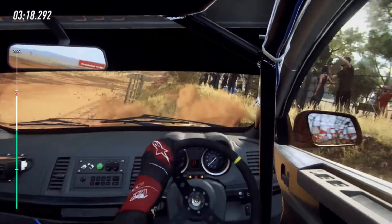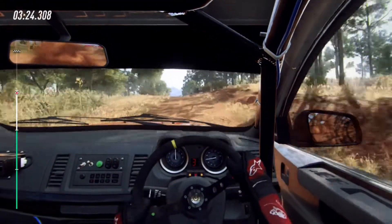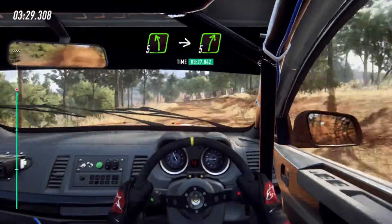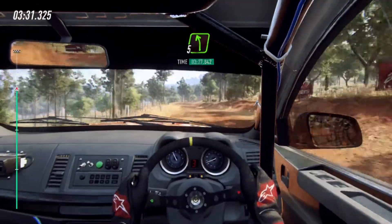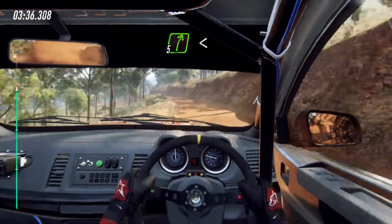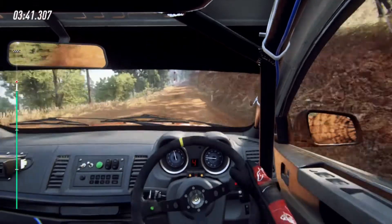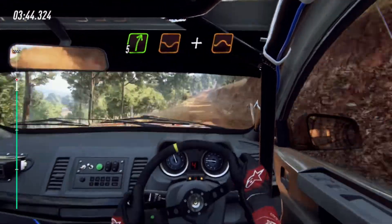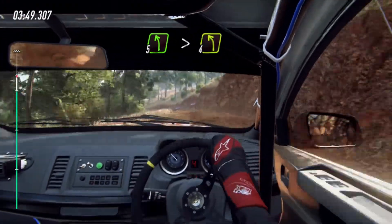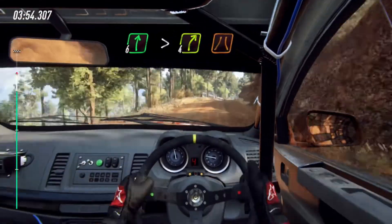I haven't done particularly well, have I? I remapped the clutch to the circle button because it's not really needed in terms of shifting gears. If the time comes that I do have to use the clutch — because I'm in an older rally car or something — and I need to clutch between shifts, then I'll change it. But as it currently stands, because I'm on the flappy paddles, I've got nowhere to actually mount my gear shifter. I do have the gear shifters from my old G27, which happily plug into the G29, but I've got nowhere to mount them ever since I bought this play seat.